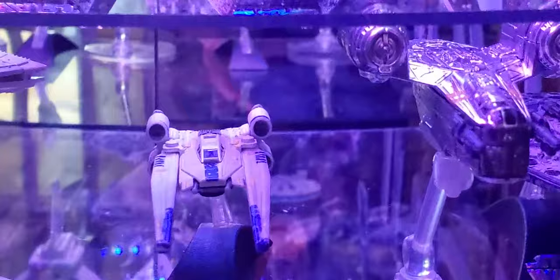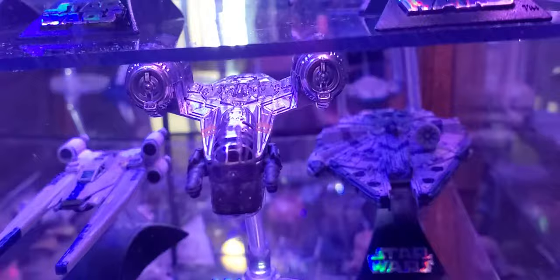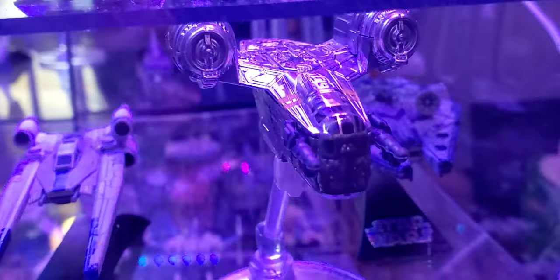We got a U-Wing — the wings on this actually come out, I could probably expand them now there's room. Nothing's super sick in this row, but we got the Razor Crest. This thing is really new but it's like half sold out everywhere — costs like $35 and already sold out. That's probably the nicest Hot Wheels one.